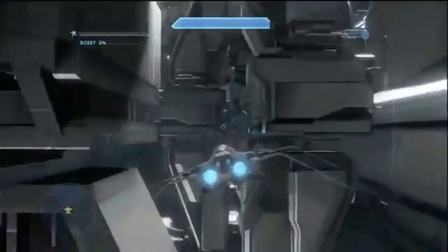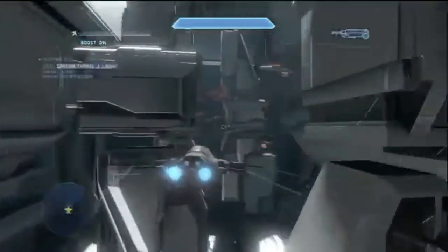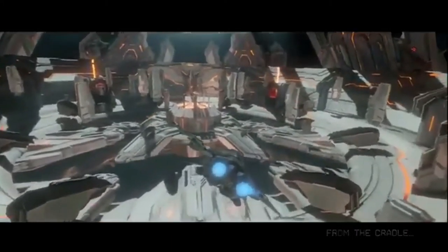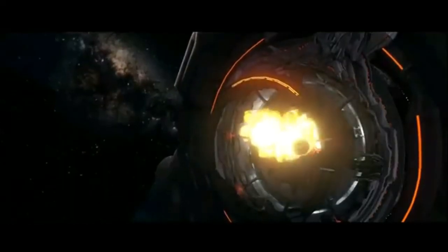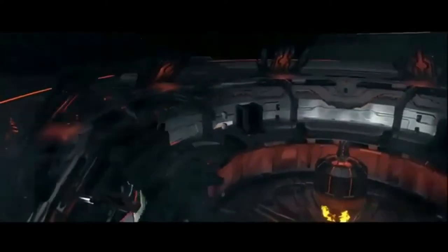The most important battle the Broadsword participated in was the battle to destroy the Mantle's Approach, the flagship of the Didact. After failing to save Ivanoff Station from being composed, the Master Chief used one of the station's Broadswords to pursue the massive Forerunner ship. After destroying its many point defense guns, the UNSC flagship Infinity used her massive MAC guns to punch a hole in the Mantle's Approach, allowing the Master Chief to fly his Broadsword in, but it was destroyed when the fighter was crushed, forcing John to take the Havoc nuke to the Composer Beam on foot.